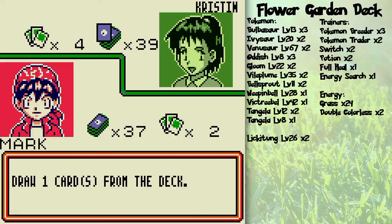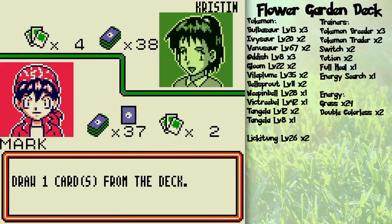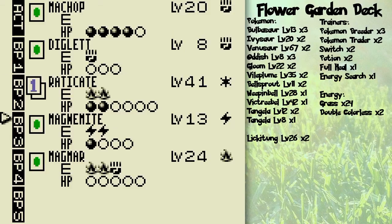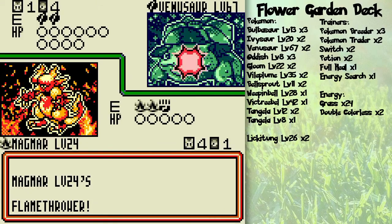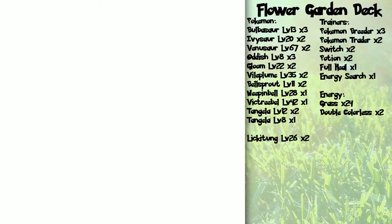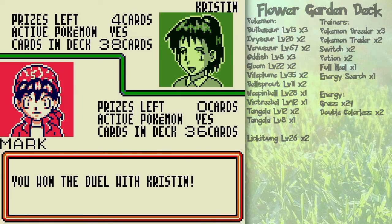I got more Fire here! She put out Venusaur, so she hasn't been paying attention at all, and that will be her undoing because Venusaur is weak to Fire. I'm going to retreat Machop for Magmar, attach this Fire Energy, and attack with Flamethrower — which will do exactly 100 points of damage because of weakness. I win! She didn't play that all that well. She should have been powering up Venusaur on the bench while stalling with other Pokemon, but she failed.